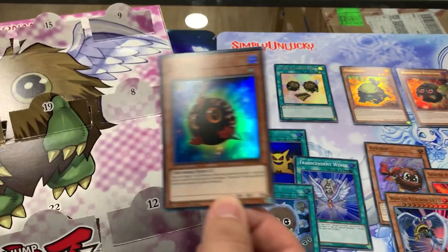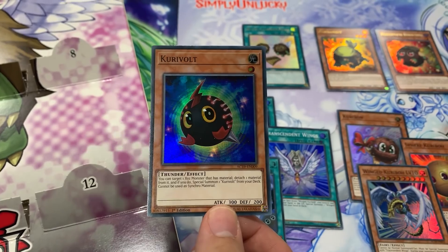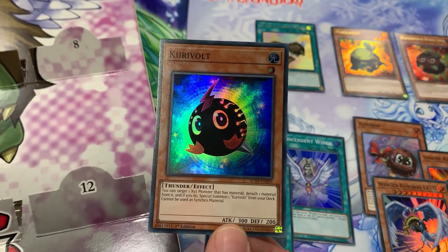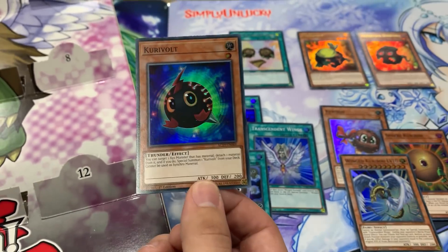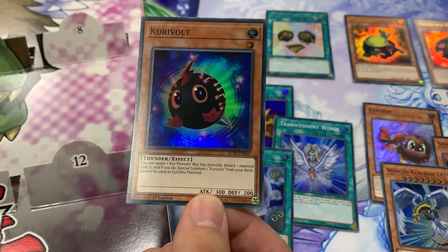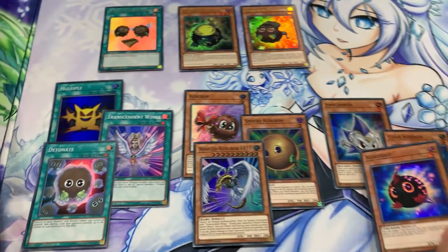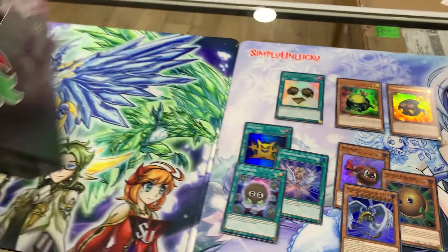And next we have Kurivolt. So Wing Kuriboh was not on the Wing Kuriboh side - interesting, Konami. You can target one Xyz monster that has material, detach one from it, and if you do, special summon one Kurivolt from your deck. That's cool. So that's kind of the Xyz one - put that one over there with the whole chunk of Kuriboh. Now let's check out the other side.